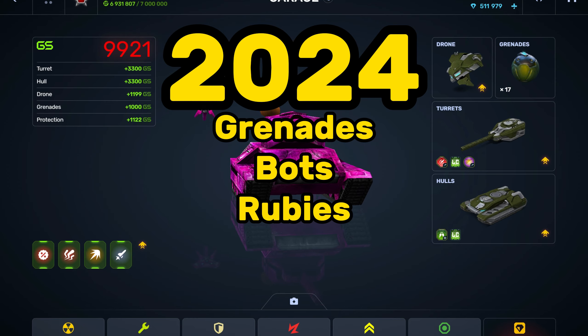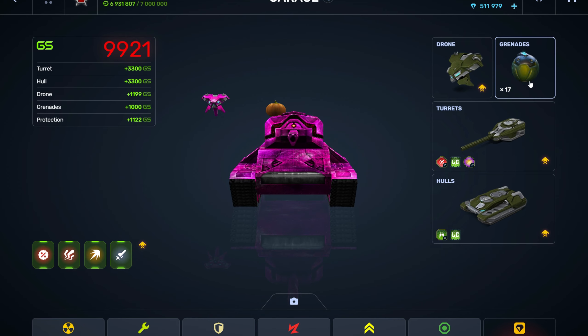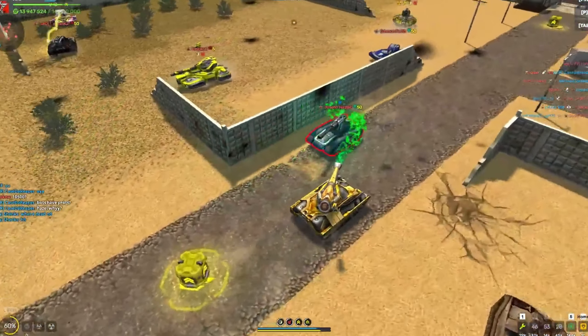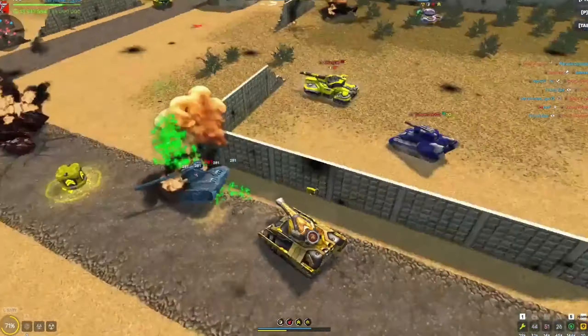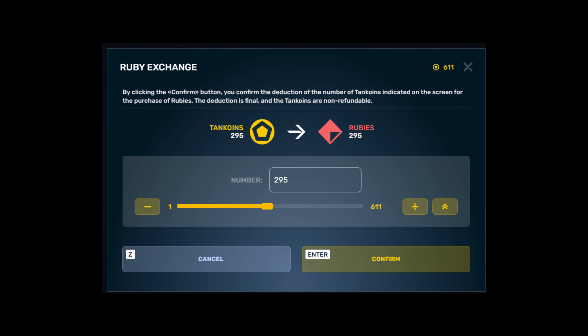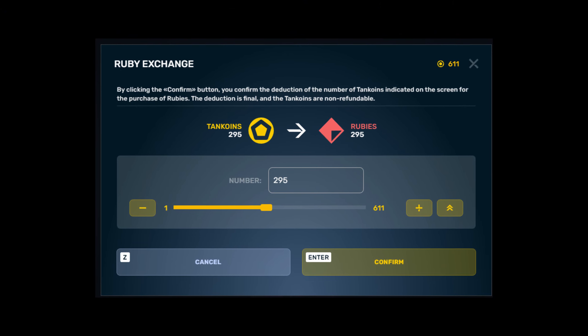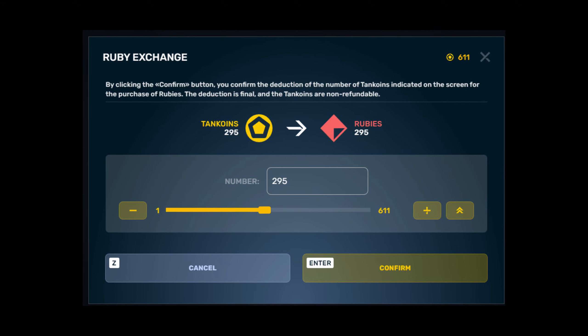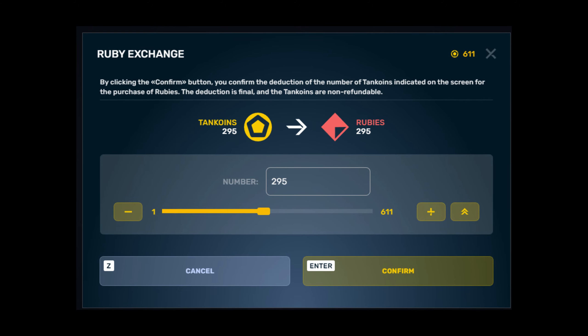2024: Bots, grenades, and Rubies. September 6th saw the release of the first grenade — Bomb. On September 27th, bots could now join battles in all ranks from Recruit to Legend. Finally, on October 25th, a new currency called Rubies was added. They basically swapped out tank coins — tank coins became a more premium currency, and you can now convert your existing tank coins into rubies.